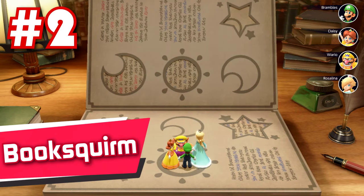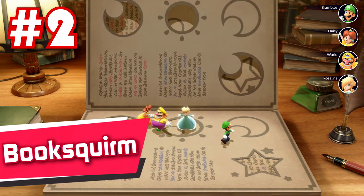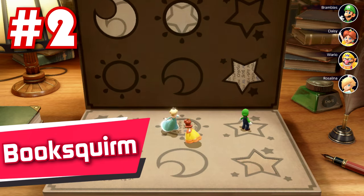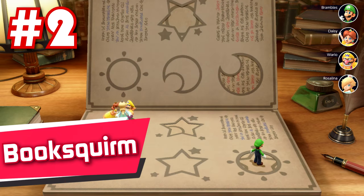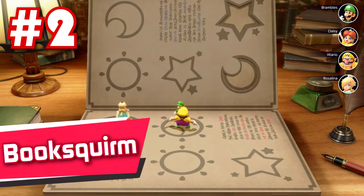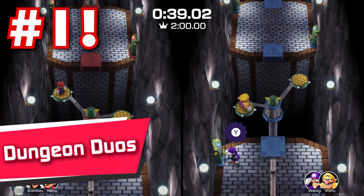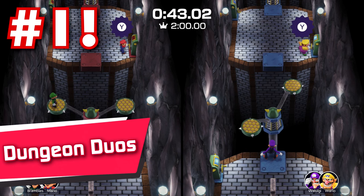4: Rapid River Race — this phenomenal minigame not only controls very well, but it heavily rewards your skill and timing. Being able to choose your own speed in this heated race is a great gamble, because going the fastest might win you the game, but it also might cost you everything. Plus, this game looks absolutely amazing — have you ever seen such good looking water in video game history? 3: Facelift — raw. Fire. Peak fiction. One of the greatest of all time. 2: Book Squirm — everyone knows this minigame is a classic, a banger, insanely fun. And this is a bit of personal bias speaking, but I don't think it is quite the best minigame in this collection, although I do think it comes incredibly close.